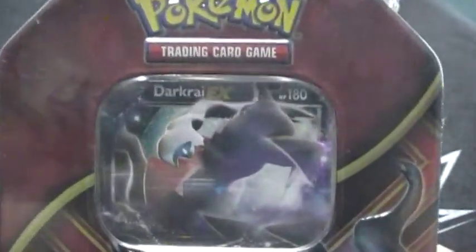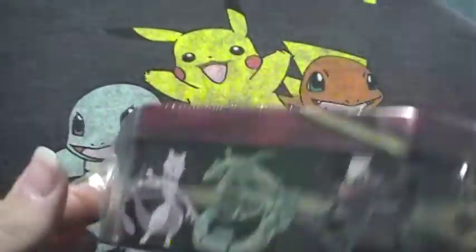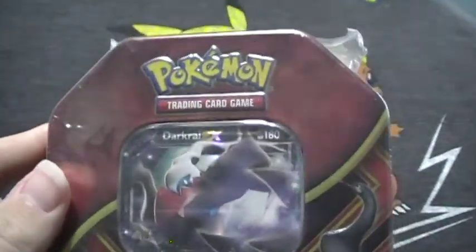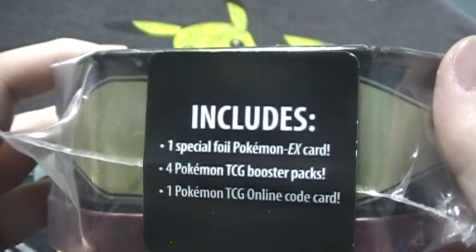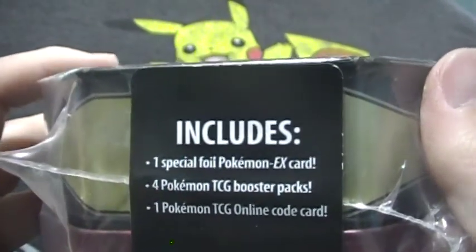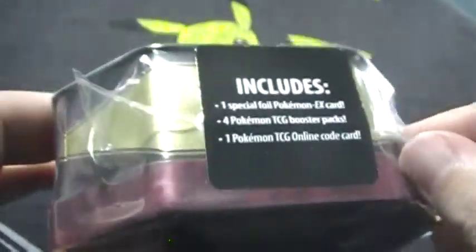Hey, what's up everybody! In this video I have this cute little undersized Darkrai EX box to open up. This has one special EX card which is Darkrai, four packs, and a code card.